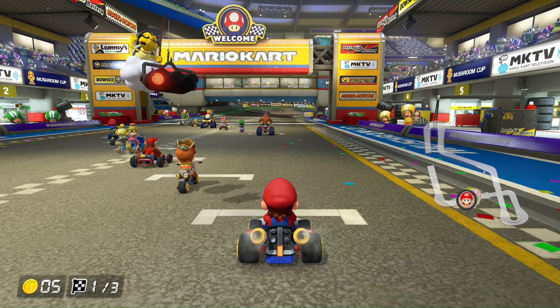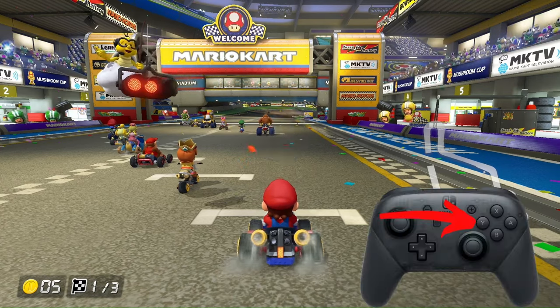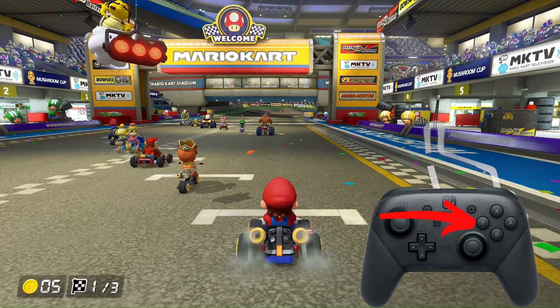At the start of the race, when you see the 2 pop up, hold down the accelerate button. This will launch you ahead of everyone at the start. Use this every race.